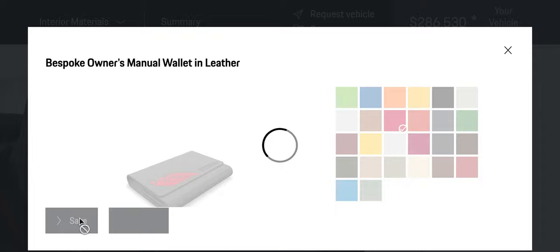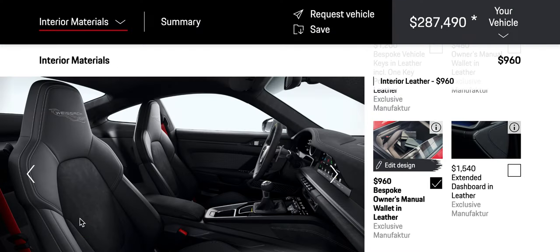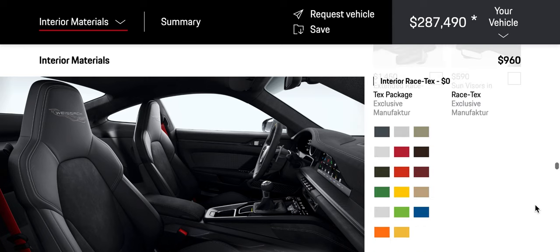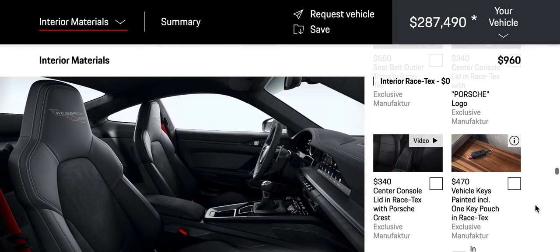Bespoke owner's manual wallet in leather — how much was that? That was $960. Okay, that's a lot. Interior. Oh no, we're fine. The sun visors don't need to be special.